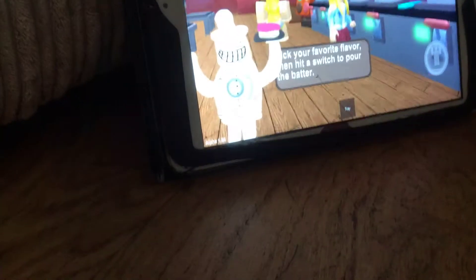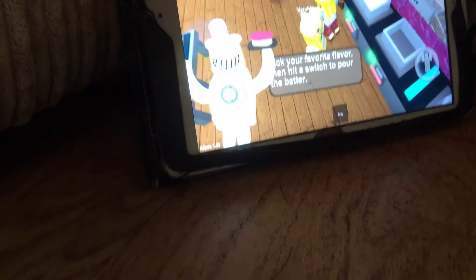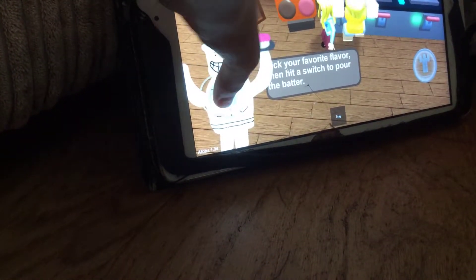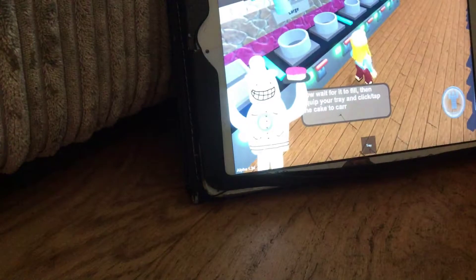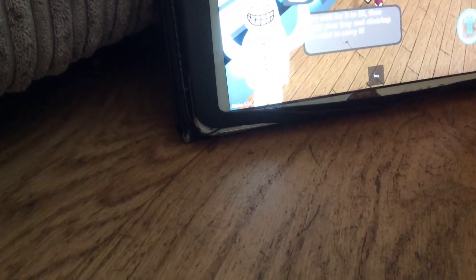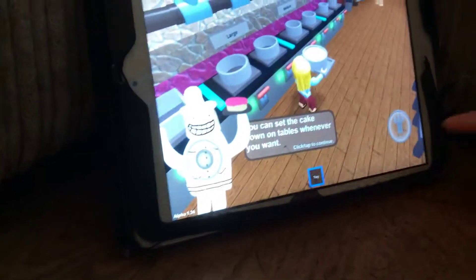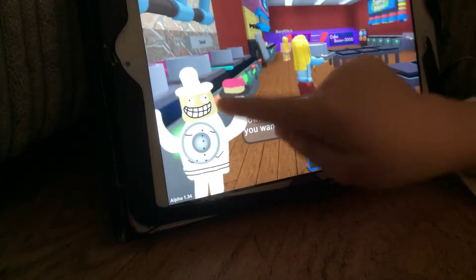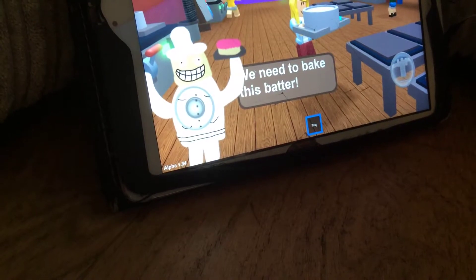I'm going to choose a flavour — oh, over there. I think I want this one, then this. Now wait for it to fill. It's filled. Then equip your tray and click or tap the cake to carry it. You can set the cake down on tables whenever you want. We need to bake this batter, but how? It's lined out.